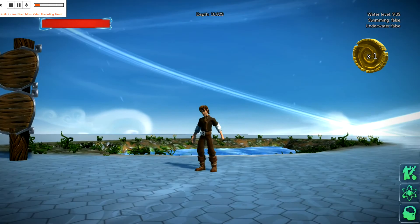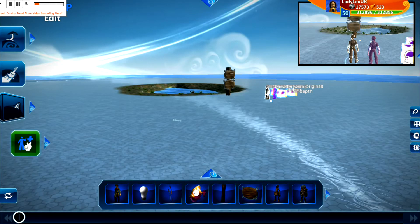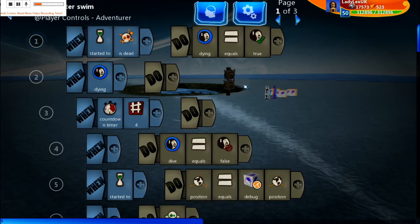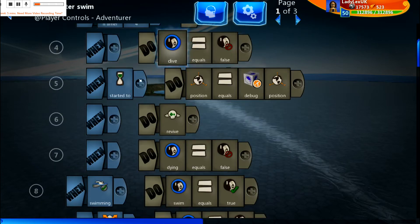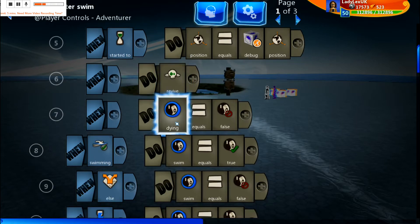Let's look at the brain. Go into the woodland villager's brain. It starts off with a respawn — you need to set your player character to not destroy after death for this to work. So we say when started: is dead — instead of boolean, that says dying equals true. When you're dying, after four seconds dive equals false, so you turn the dive off. We change position — I've used the debug cube as my respawn position, so position equals respawn position. Then you revive the player and dying equals false, because we've revived him — he's now on dry land, all living.